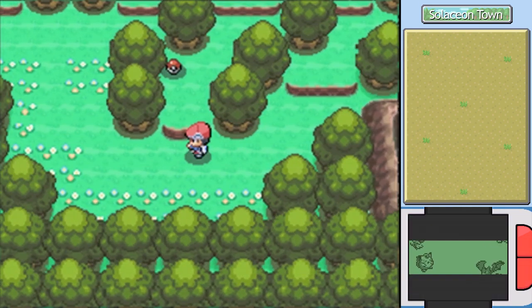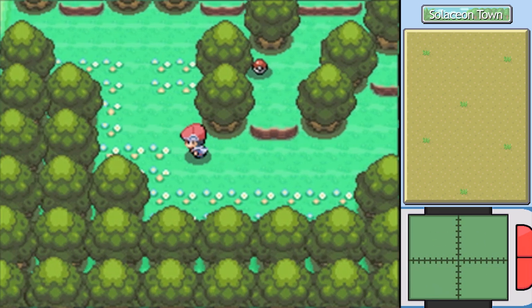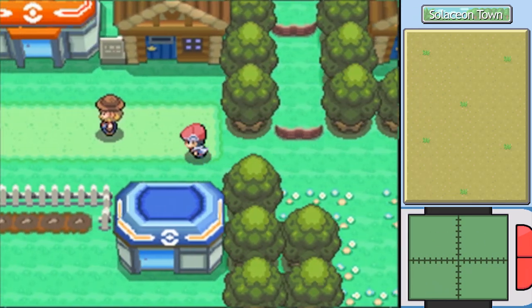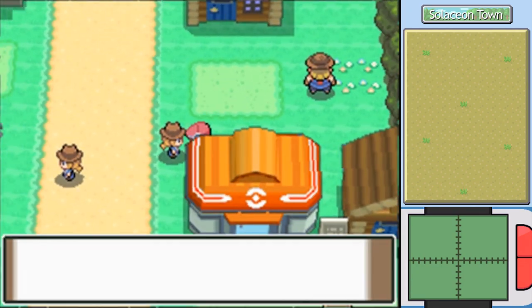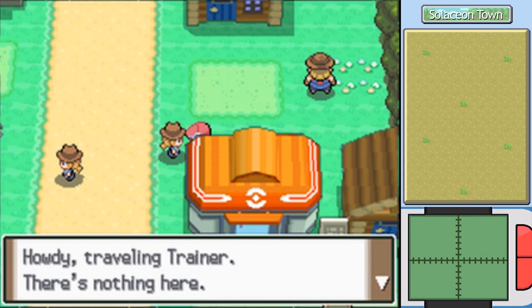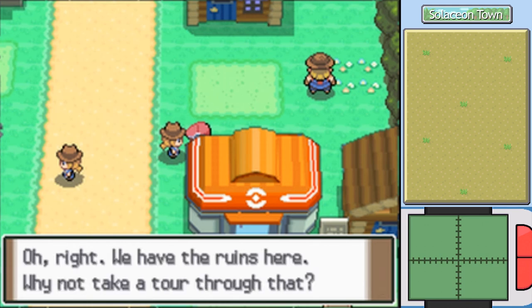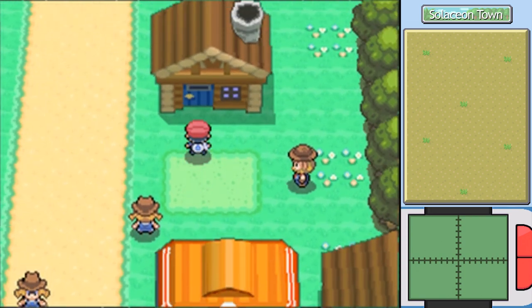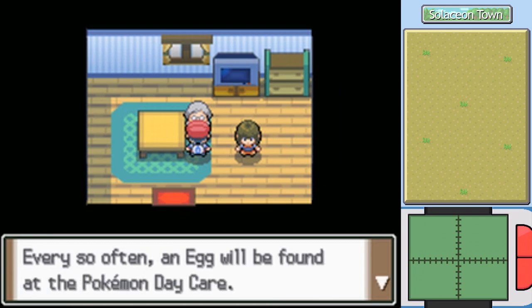So, that's most of the buildings in Solaceon Town, but there's a bit of a surrounding area to the town that I want to show off. Barry was talking about there being ruins around here, and I say we do a little bit of investigating. What do you say? 'Howdy, traveling trainer — there's nothing here. Well, nothing but plenty of time to think.' Oh right, we have the ruins here. Why not take a tour through that? That sounds like a great idea, right after we check and see what's in this house. I think there's just a lot of good stuff in Solaceon Town.